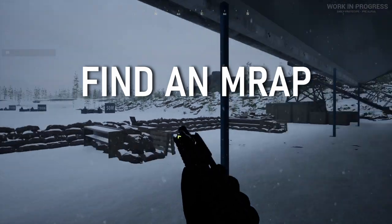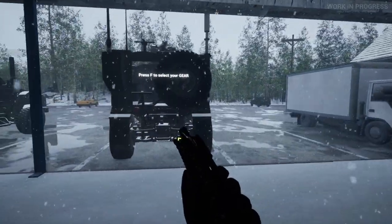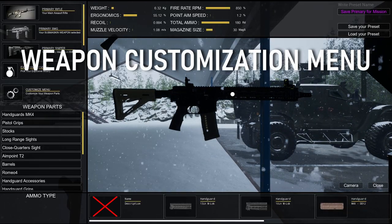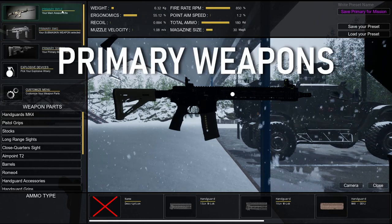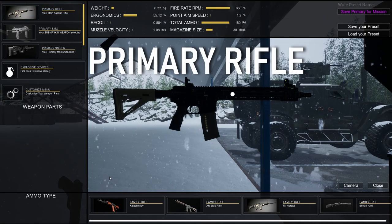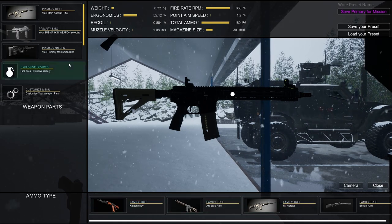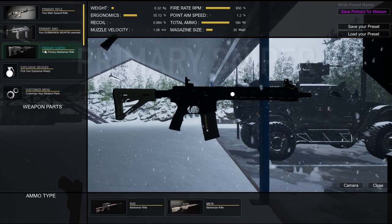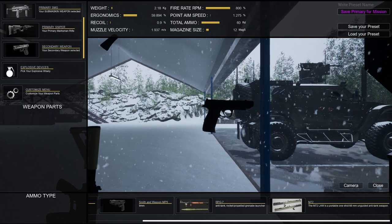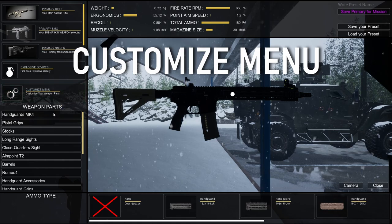Weapon customization is now done at the MWRAPs near you. When you join the shooting range, find them right here, walk up and press F to enter the weapon customization menu. In here you can check your primaries and secondary. Primary options include rifles, shotgun platforms, SMGs, sniper, and secondary weapons. Select a weapon and hit Customize to open all attachments.